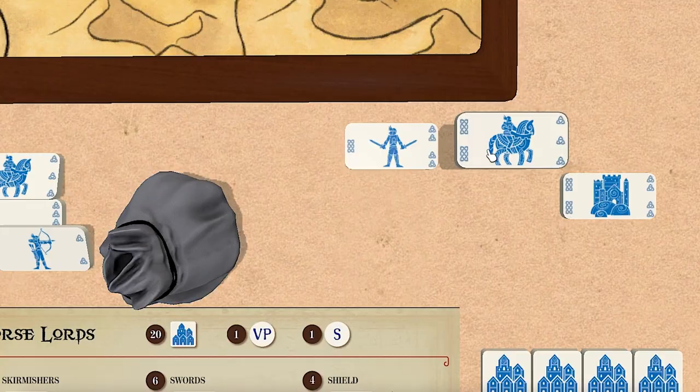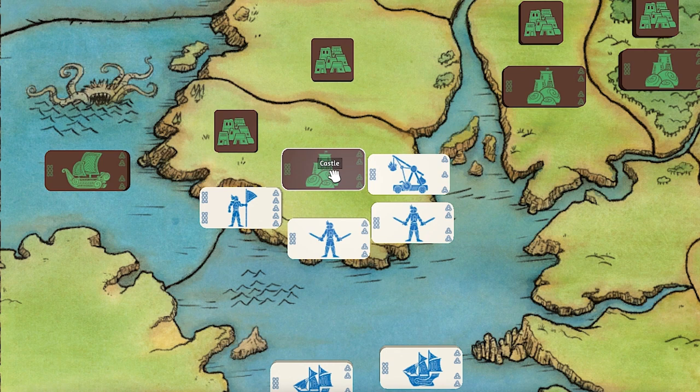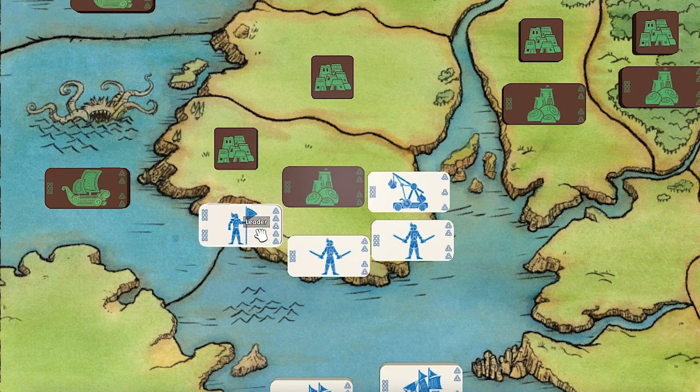I'll discard this cavalry unit to get three movement points, getting everybody in here. I can do other actions before resolving the battle, but I want to know what's going to happen. I can't move these units while they're in a space with an enemy unit - castles count as units, villages do not. Now castles have plus three combat value, siege engines have plus two when attacking, and swords and leaders all have plus one. So I'm at five versus three - I have a two-point bonus, and because I outnumber them, I'm drawing four tiles.